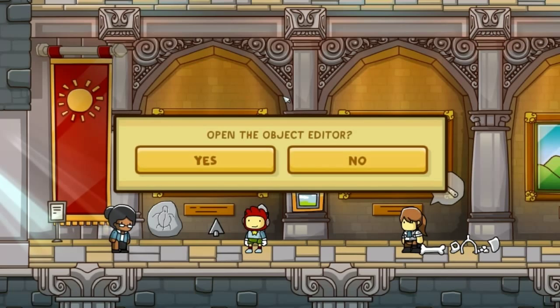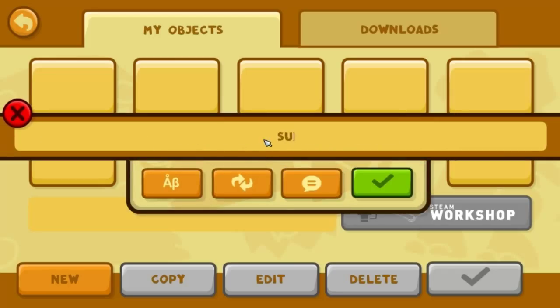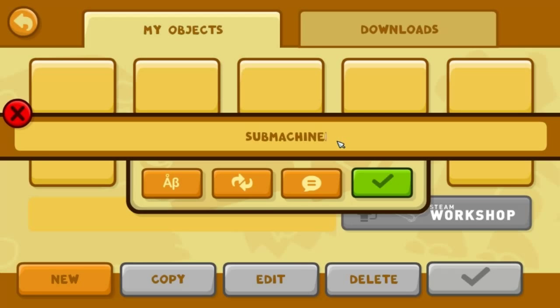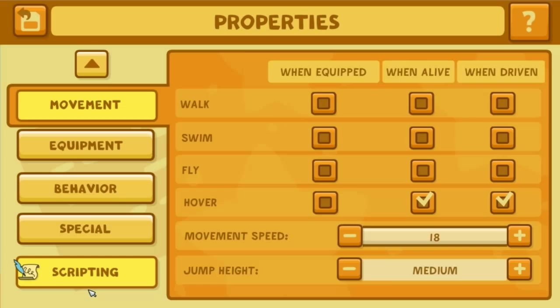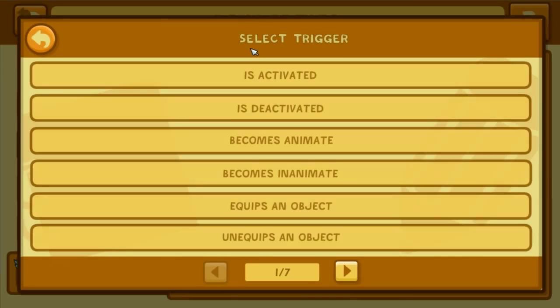You're extremely limited on what you could do yourself. Let's just make a new object - let's make a submachine gun. It's really easy to edit simple things, like if you want to edit the damage or if you want to add a scripting behavior. It's really simple to do basic stuff.